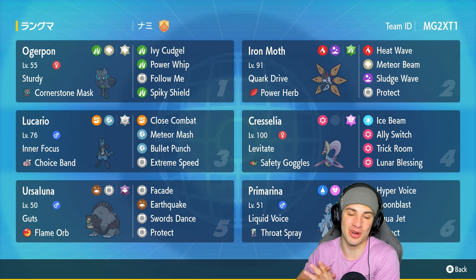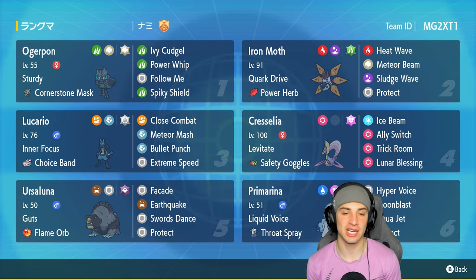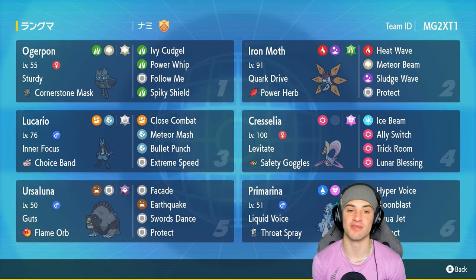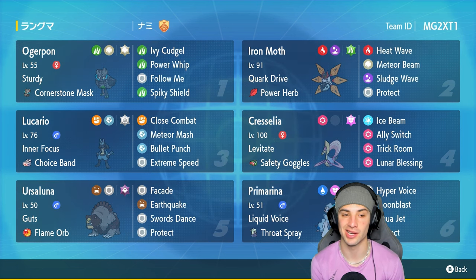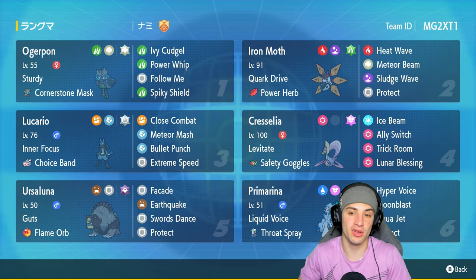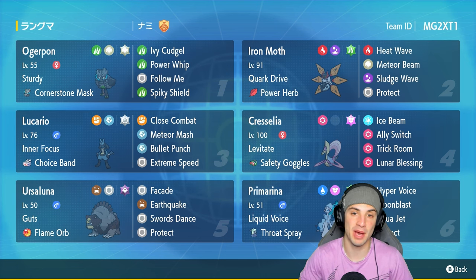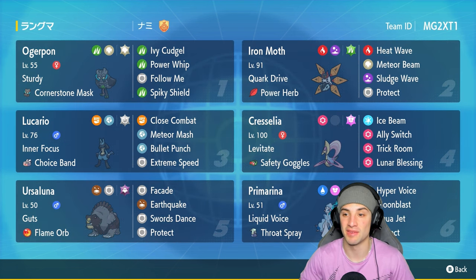The first Pokemon in our team preview is Cornerstone Ogrepon in the top left corner. It's got Sturdy alongside a great moveset of Ivy Cudgel, Power Whip, Follow Me, and Spike Shield. Love this Pokemon — it can hit hard plus it can get a speed boost if you Terastalize and put its mask on. Our second Pokemon is Iron Moth, really really dope, especially with this moveset. You've got Cork Drive and the Power Herb, so you can use Meteor Beam in one turn getting a Special Attack boost, then pick up big-time damage with Heat Wave and Sludge Wave.